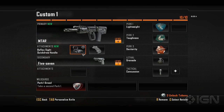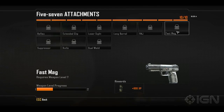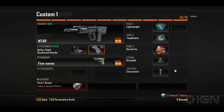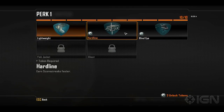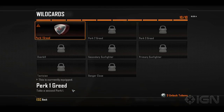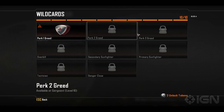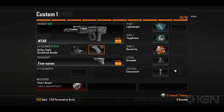The create-a-class system is different now — it's the Pick 10 system. Everything in your loadout has a value of 1: the gun, the attachments, everything. Any combination up to 10 is possible. You can pick a second perk because of wild cards, which allow you to break the rules — like normally you can only have 3 perks. With Perk 1 Greed, you can take a second perk in your Perk 1 slot, giving you 4 perks. You can build classes with up to 5 perks, but there's an opportunity cost — you'll have to lose something like your lethal grenade, tactical, pistol, or a weapon attachment.